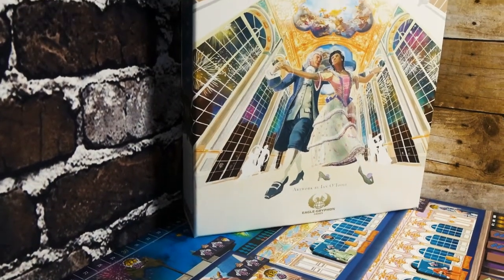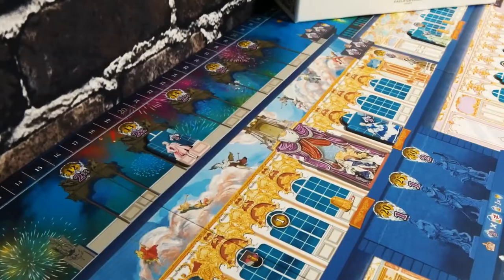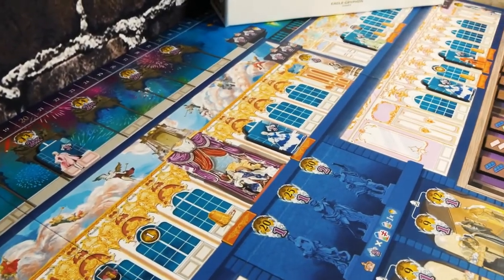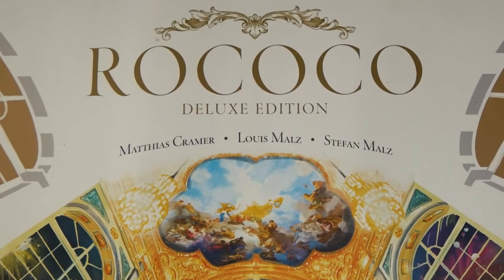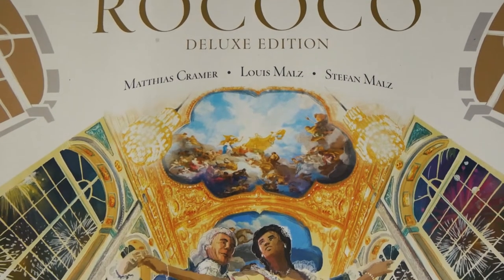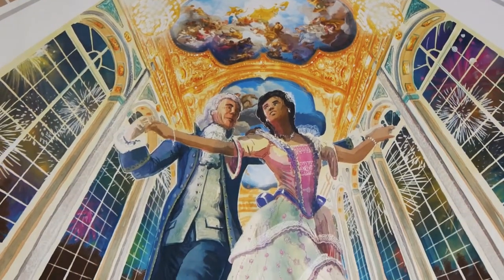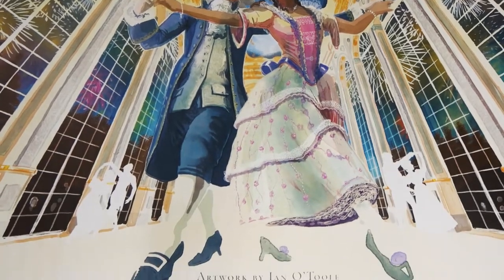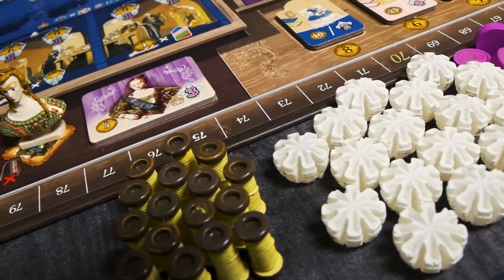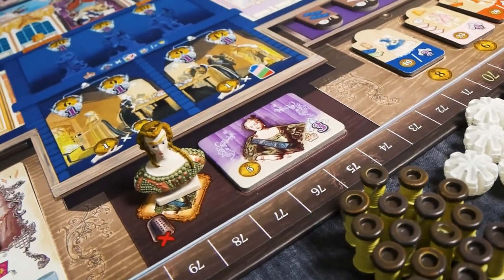Hello everyone, this is Jacob from Board Games and Bourbon, and I wanted to talk to you today about five things you might find surprising about the fashion crafting game Rokoko. This game is designed by Matthias Kramer, Louis Maltz, and Stephen Maltz, and is published by Eagle Griffin Games. The one we're looking at today is the reprint, or deluxe edition, which includes all of the previous expansions, as well as upgraded components and new artwork. So let's jump in and get started.